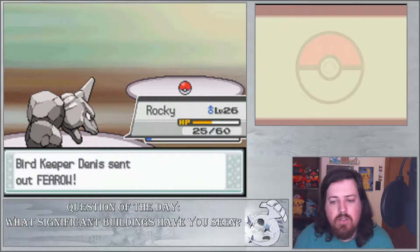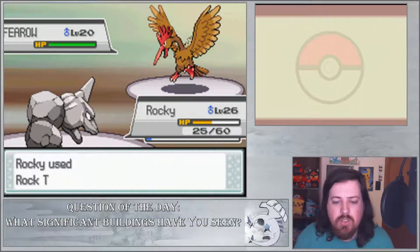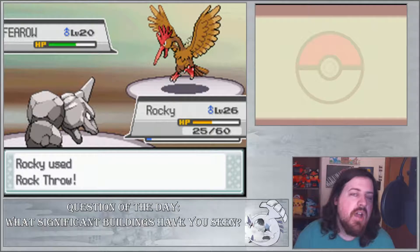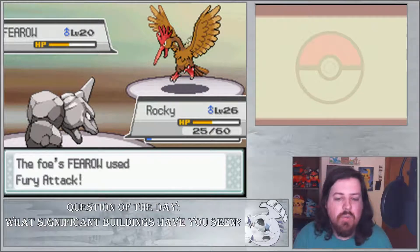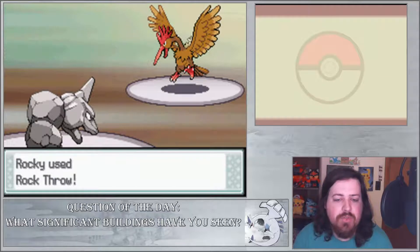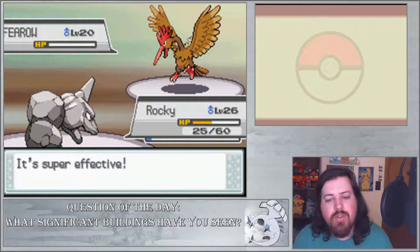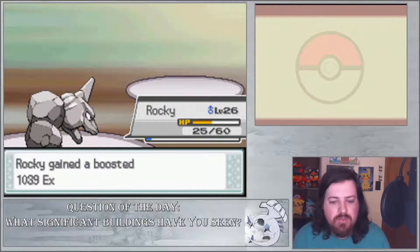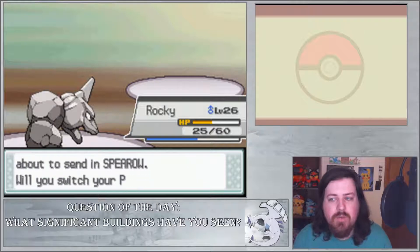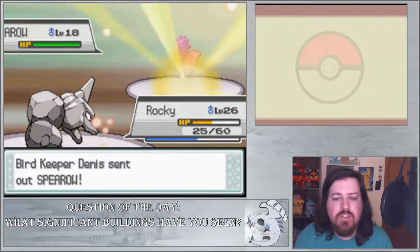We also saw the little plaza where the Bastille once stood. The Bastille was like a stockpile of the king's weaponry for his army, and during the French Revolution people stormed the Bastille, burnt it down, and took all the supplies. There's some history for you. Anyway, we've easily taken down Fearow and out comes the last Spearow.